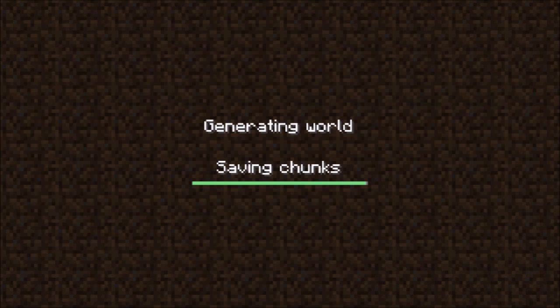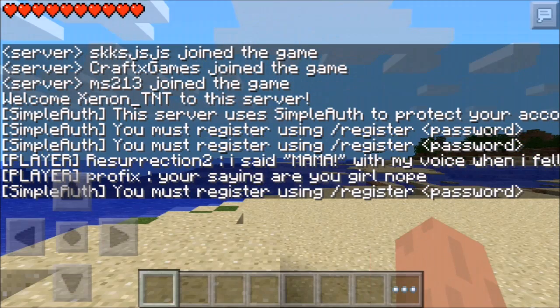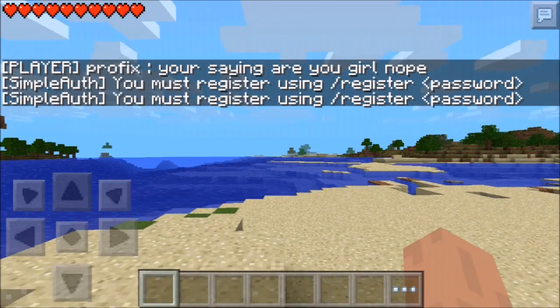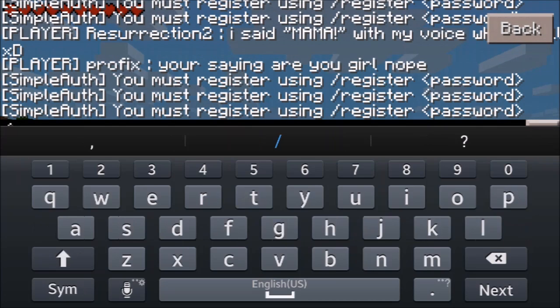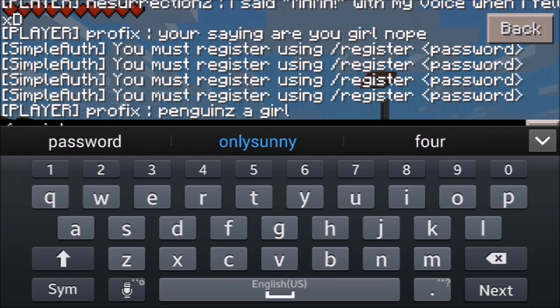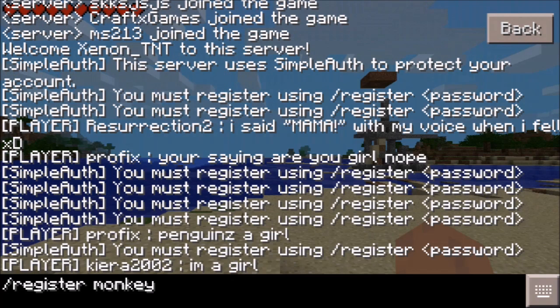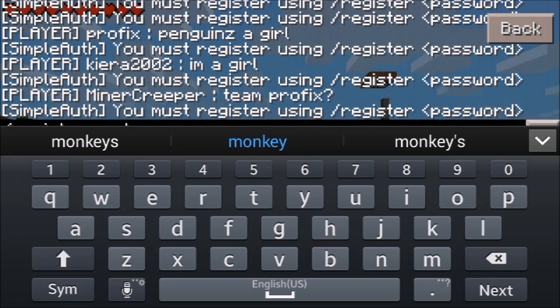Now I'll show you how to login to a server. After you connect, it will ask you to register or login. You can see it says you must register using /register and a password to play on this server. You can't move until you register. Open your chat box and type backslash register, then a space, then any password you want — like monkey. So: /register monkey.